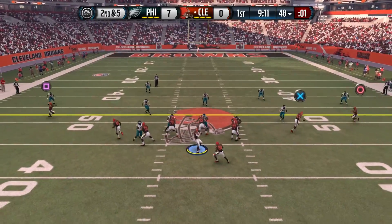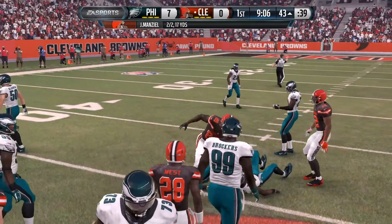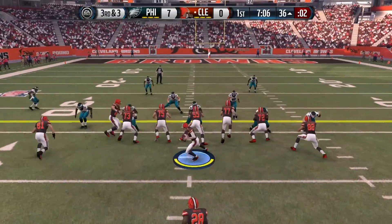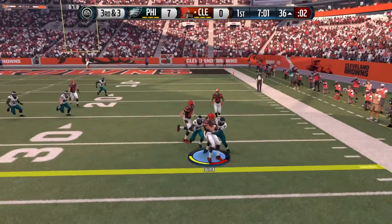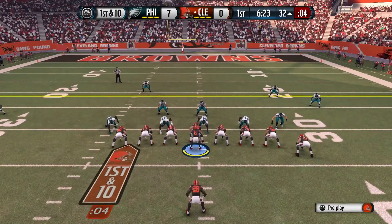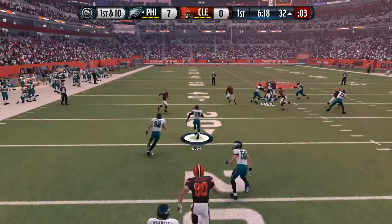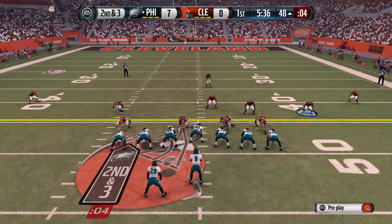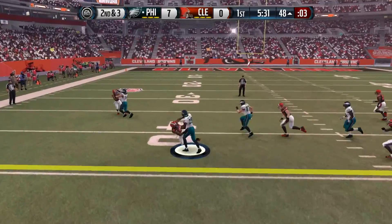Browns get their first shot. Manziel on 2nd and 5 will find newly acquired wide receiver Charles Johnson for the first down, setting up 1st and 10. Later, on 3rd and 3, play action from Manziel — being pressured but dumping it off to newly acquired tight end Joseph Fourier for another first down. Then Manziel is going to be picked off, and that one will be returned out to the 30. A face mask would set them up inside Browns territory.